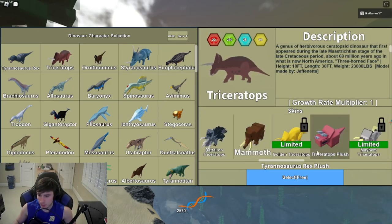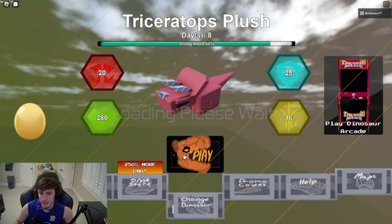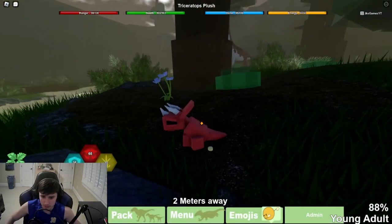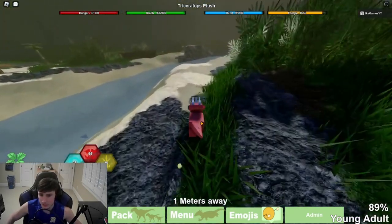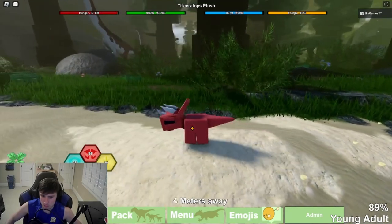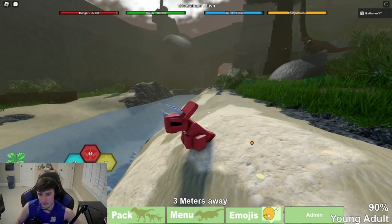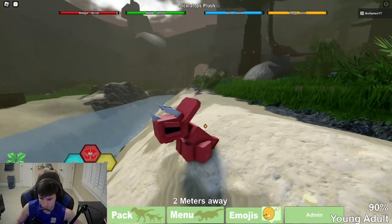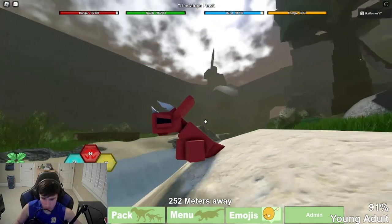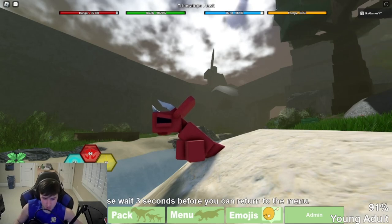Now I have the Trike plush right here. With the plush remodel, it kind of just sits - I like that actually. It jumps when it roars. Just got out of a war so I'm not adult yet, but this is the roar. And the AOE is crazy - I love the AOE so much.